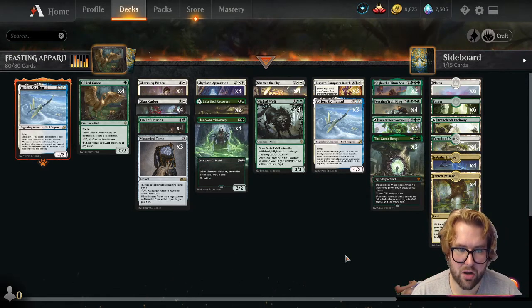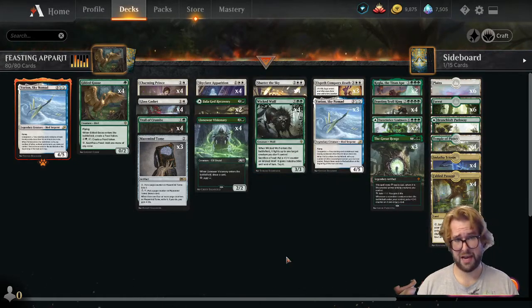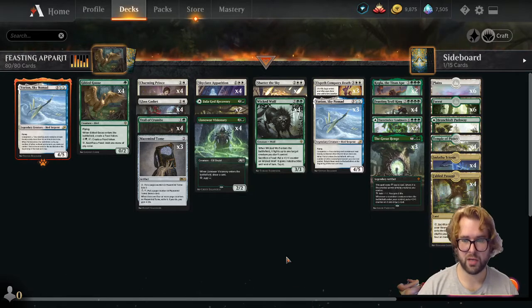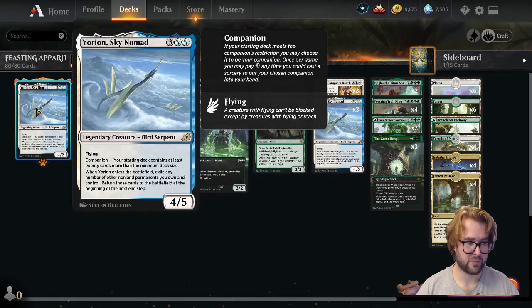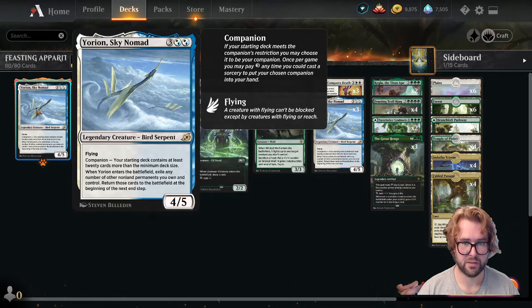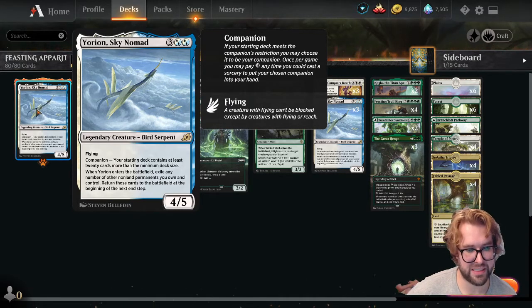Thanks for watching. This deck is based on a few different builds that have been getting more popular over the last couple days, revolving around Wicked Wolf and food. This is my variation on it. Really feeling Yorion right now, especially with all the rogues mill going on. We are using Yorion as our companion, so we have a deck 20 cards more than the standard size — we're running 80 cards today. He's a 4/5 flyer and his companion restriction is already handled. His ability says: when he enters the battlefield, exile any number of other non-land permanents you own and control, and return those cards to the battlefield at the beginning of the next end step.